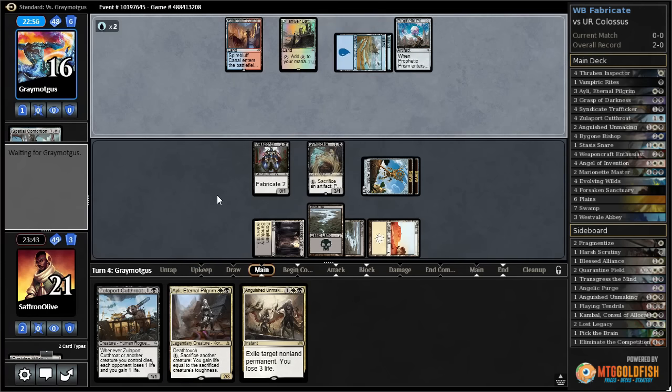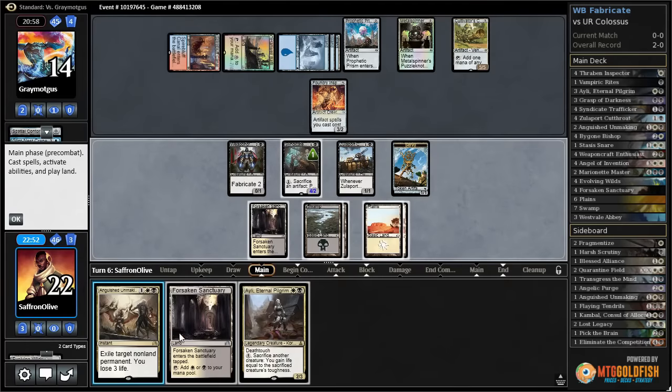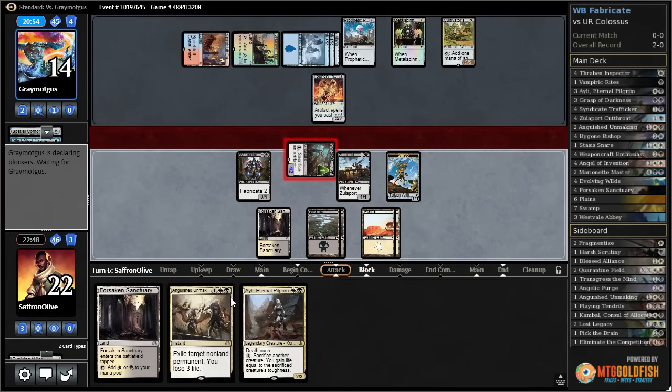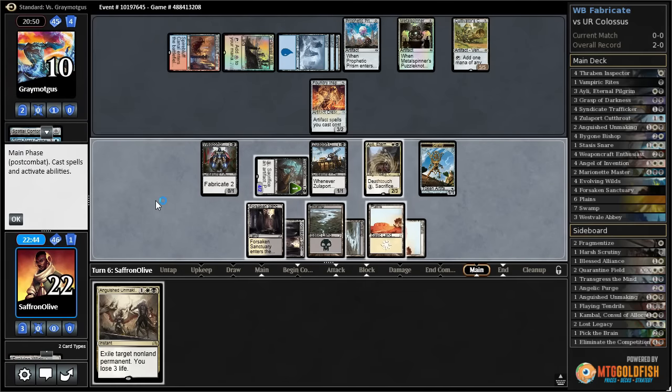There's Foundry Inspector for our opponent, and now Cultivator's Caravan. Three, four, five, six, seven, eight mana — next turn they can empty pretty much any number of Colossi from their hand. Maybe we just kill Foundry Inspector since it can turn on the Caravan. We crack Evolving Wilds and grab a Plains. We drew a tap land, so let's get in with Syndicate Trafficker — opponent takes it, drops to 10. We play Eerie Interlude and Forsaken Sanctuary.